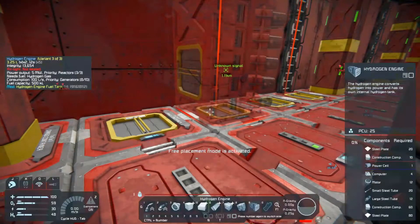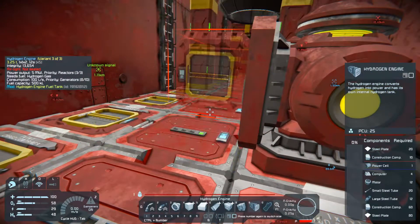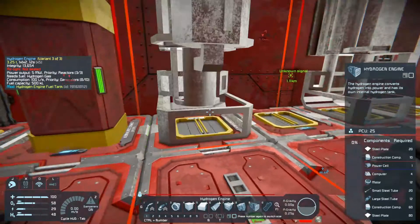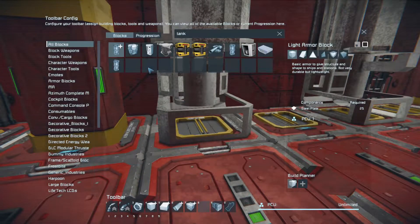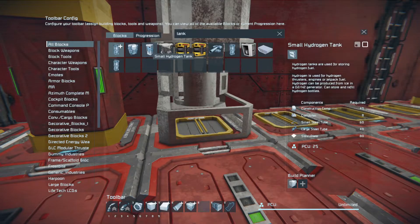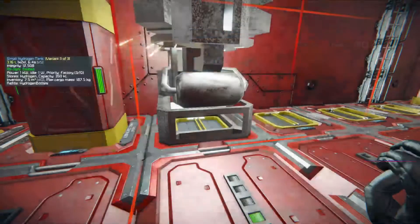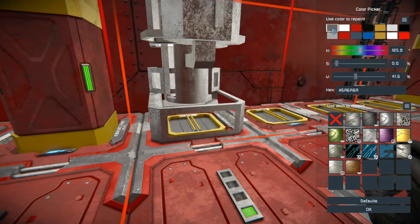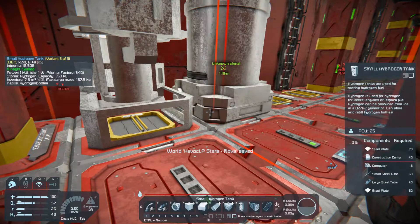So we do this guy. Is there a port on the end? Yeah, yeah - so they go like that. I did it again. Let's go with dark gray - hydrogen tank.